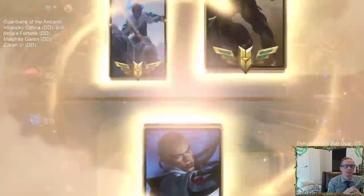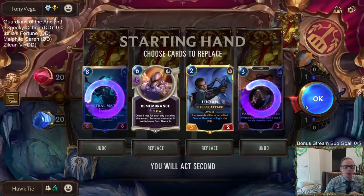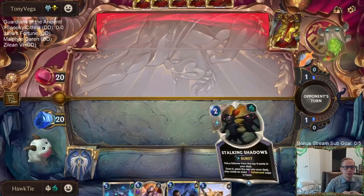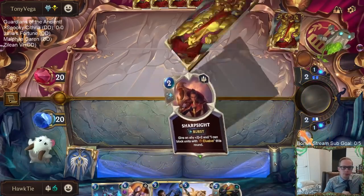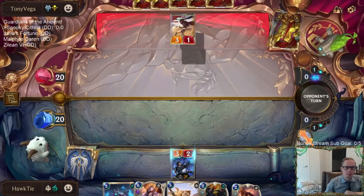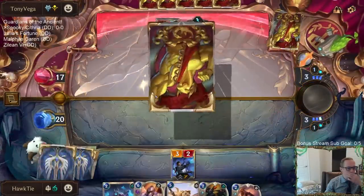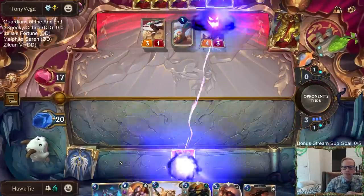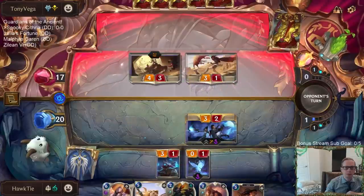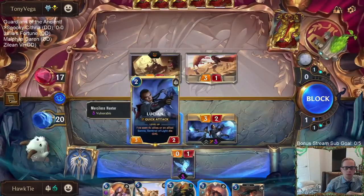Okay, we're seeing Sejuani and Renekton — those are some big things. We'll get rid of Matron without having Cythria in hand. I was going to say I could see them playing Rockhopper, and now that I have Fading Icon it'll be easier for me to have things die, so it's easier to set up Remembrance a little bit. Solution's going to have Vulnerable forever.